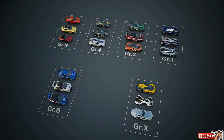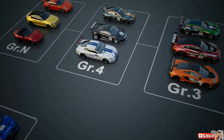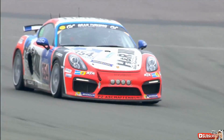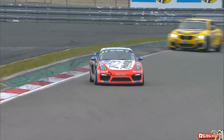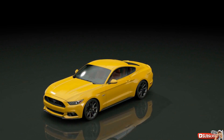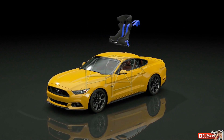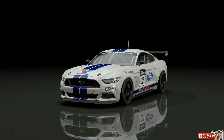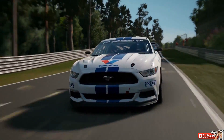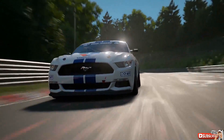The Group 4-class includes your base-level race cars, equivalent to the real-world GT4-class that has picked up in popularity over recent years. The class includes production cars prepped with baseline race modifications, with an interior stripped for weight reduction and a roll cage added for driver protection. The seats are replaced with racing bucket seats. Exterior modifications are kept to a minimum, with relatively simple aerodynamic parts. The power is modest and so are the weight reductions. This is a class that represents entry-level race cars that are easy to drive.